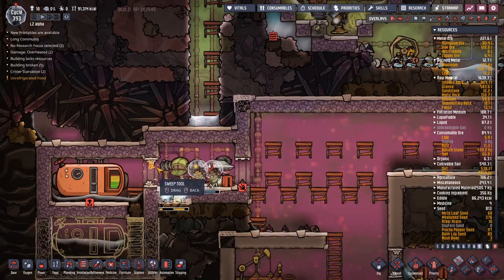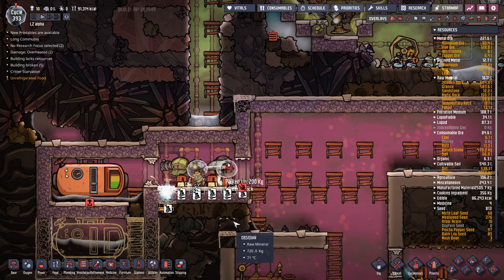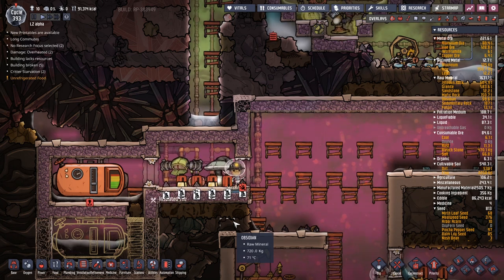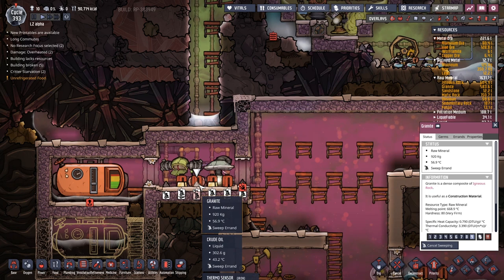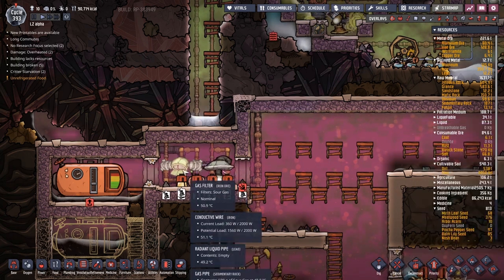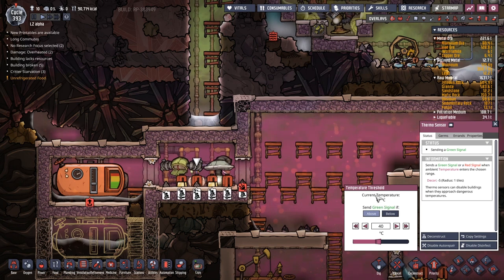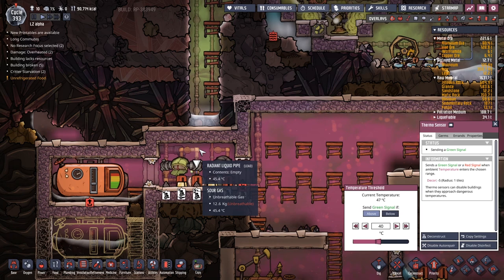Hopefully this will mean we get some cooling happening more efficiently over here, and it should mean we're not trying to cool down all these super hot rocks underneath as well as cooling the gas. Final pieces being put into place — I want to make sure we can sweep this entire place up so we're not just trying to cool everything down. This lead here is 59 degrees — all things we need to keep an eye on, especially as they're in front of the thermosensor, which is what we're really trying to cool down.